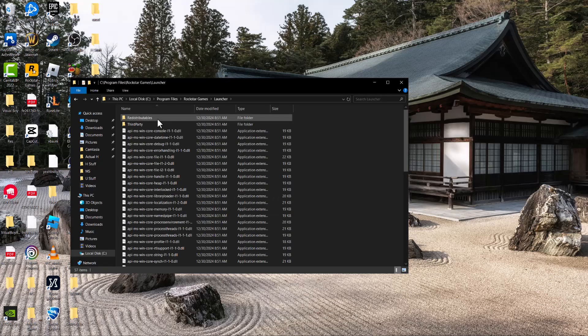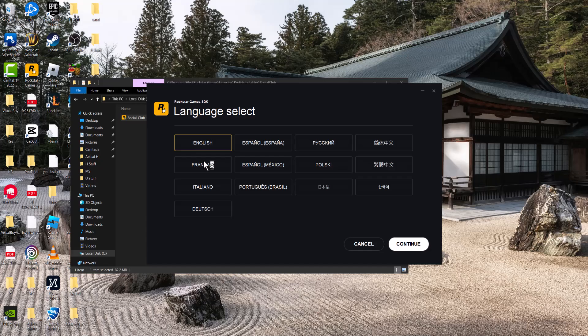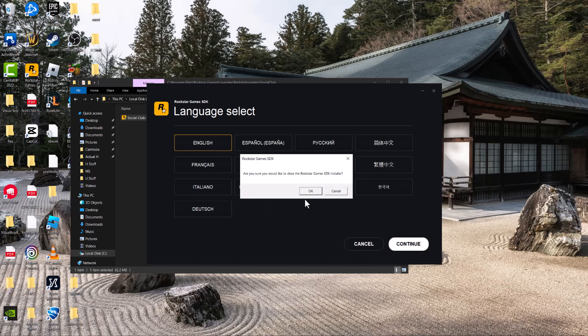We're going to do a few things here. First, click into Launcher, Redistributables, Social Club, and double-click this to basically reinstall the Social Club SDK. You can see it even says Rockstar Game SDK, so basically do the installation process from here.